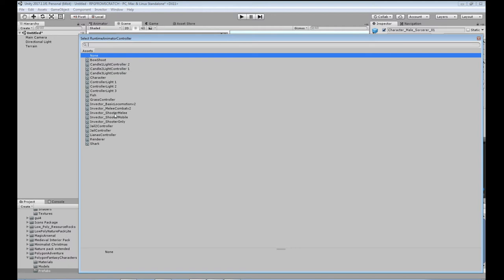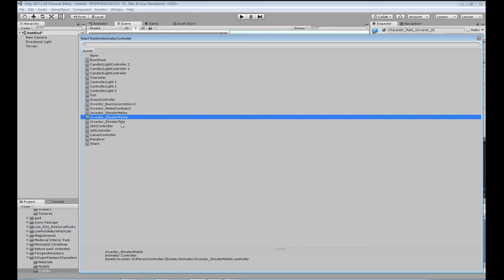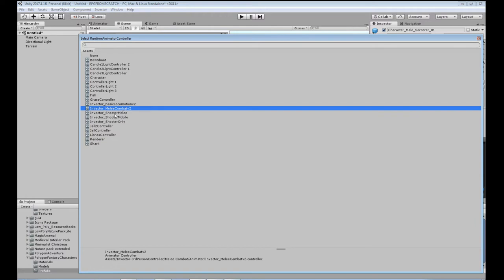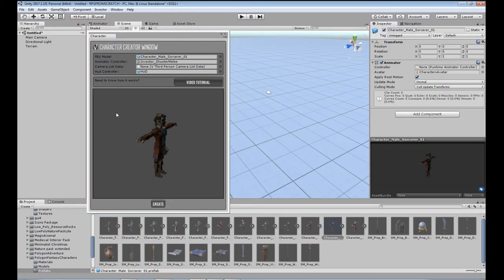We want Invector Shooter Melee because that gives us both the Shooter capability and the Melee capability. If you go Shooter Mobile or Shooter Only, those are different — set up for mobile or straight-up shooter without melee content. Melee Combat just has the melee stuff without any shooter animations. And Basic Locomotion doesn't have any of the fighting or combat stuff, just movement.